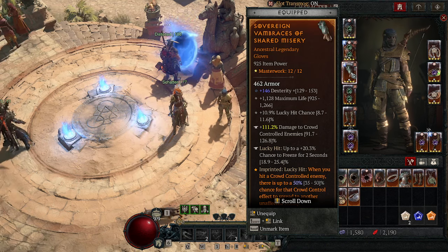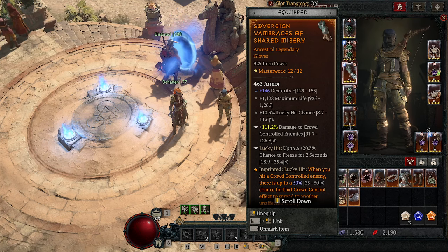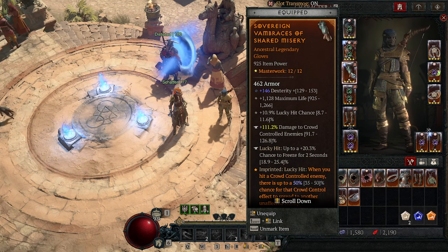On gloves: Lucky Hit Chance and Max Life are key. You don't necessarily need Dexterity on this piece. I had Attack Speed but went above the attack speed cap — you should only have attack speed on one piece of gear once you're deep into the gearing process. You can put Dex, Max Life, or Lucky Hit Chance here, and roll a resistance or armor if you need it.